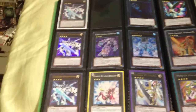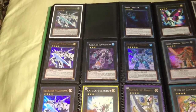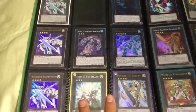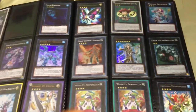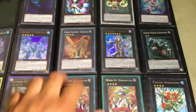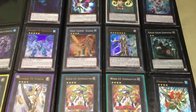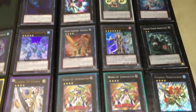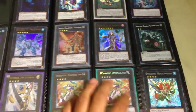Moving on to the XYZ monsters: three-star each — Pallet Dynamo, Abyss Dweller on top, Number 30 Acid Golem of Destruction, Number 19 Freezadon, Number 20 Giga-Brilliant, Number 39 Utopia. Next page: one rare Photon Papal Operative, super Temtempo, super Mermail Abyss Trite, super Kusanagi, ultra Heroic Champion Excalibur, super Gachi Gachi. Two or three secret rares — two Wind-Up Zenmaister and one Eva Gishki Mirrorforce.